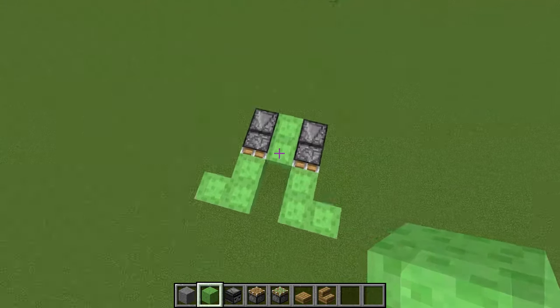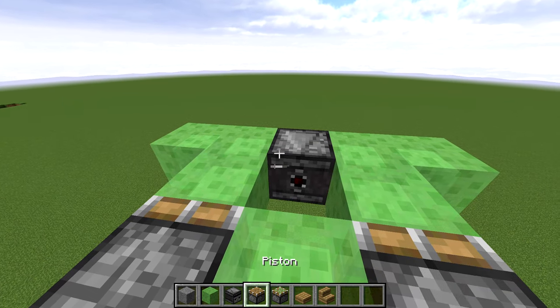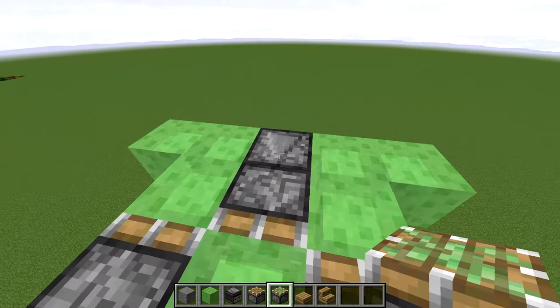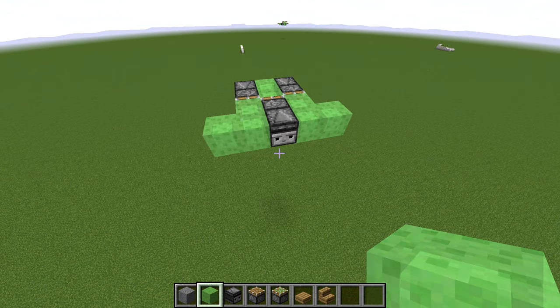Now go back to these original slime blocks, and put down 1 observer, then 1 sticky piston on the red dot. Make sure the observer is facing backwards — facing away from where you want to travel to. The plane is now fully functional, but it doesn't look like a plane.